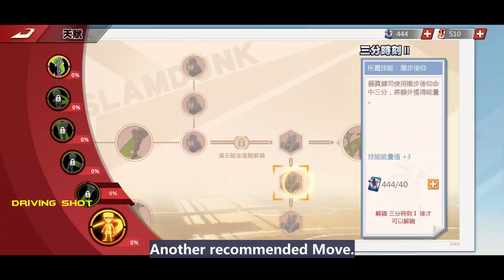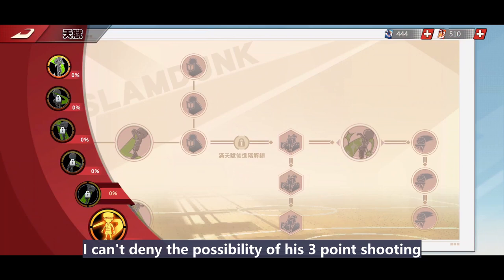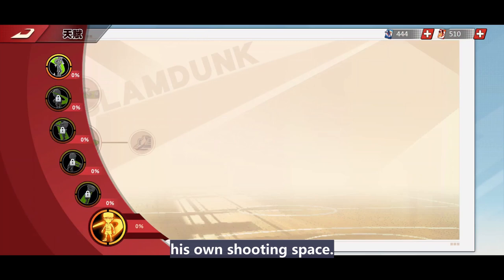Next is Driving Shot — another recommended move. This Awaken Driving Break Fade Away is super good. I prefer midrange Kenji, as he has a lot of midrange accuracy related nodes. However, I can't deny the possibility of his three-point shooting ability, since he is a great character to create his own shooting space.